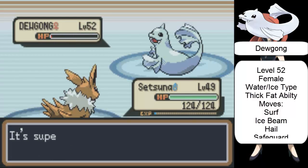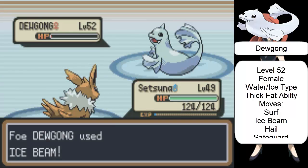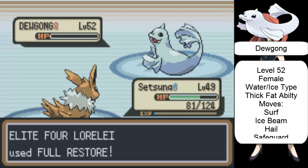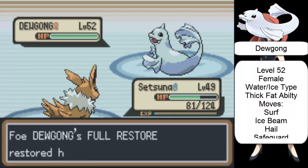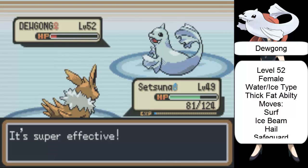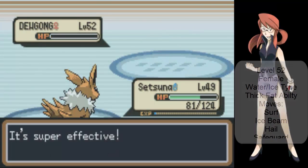Dugong, female, level 52, with ability Thick Fat, which has some moves of Ice and Water-type. It has Surf, Ice Beam, Hail, and Safeguard.